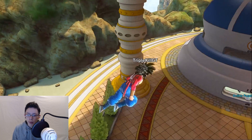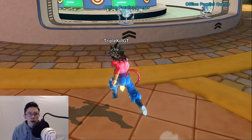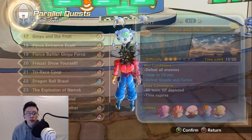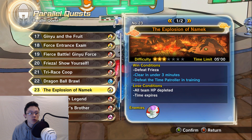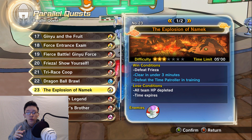Now, let's say you have to get to 5 million, 6 million, or 7 million XP and you just want to go fast — get the Dragon Balls and get it over with. Go to Parallel Quest 23, the Explosion of Namek. You have to defeat Frieza in 1 minute, and then 3 Time Patrols come in — defeat those in about 2 minutes. So this Parallel Quest takes about 2 to 3 minutes depending on how good you are. It can drop 1, 2, or 3 Dragon Balls depending on your luck.